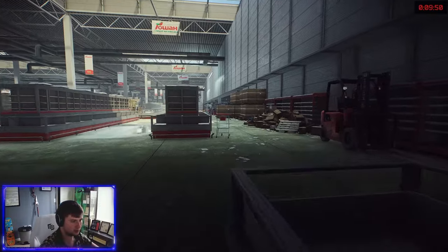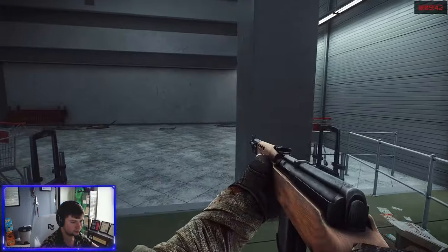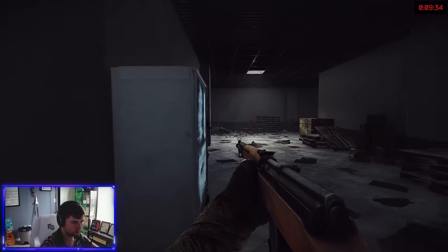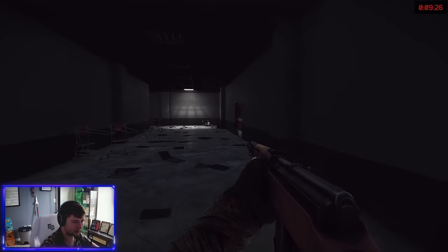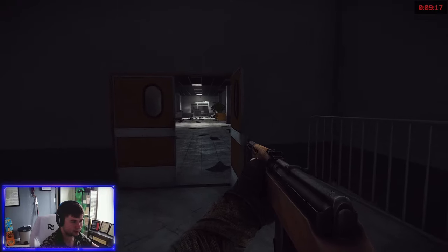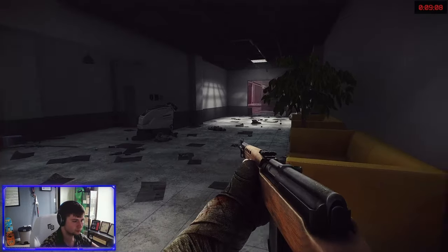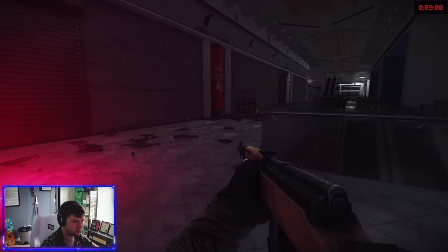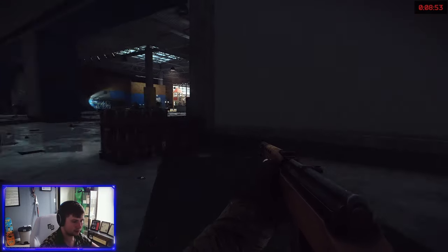We're going to go out the opposite direction and make our way that way. Now I've got to deal with the paranoia of going through the hallways — it's always fun. IDEA should be on our right up here. There's a scav over there, which is usually a good sign.